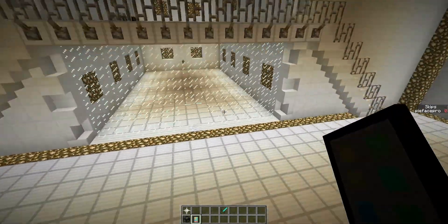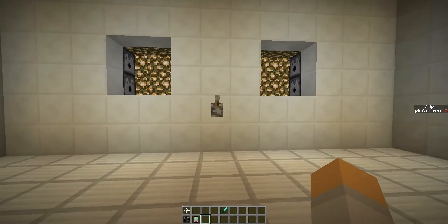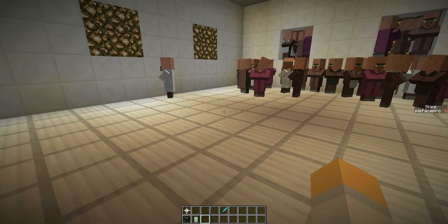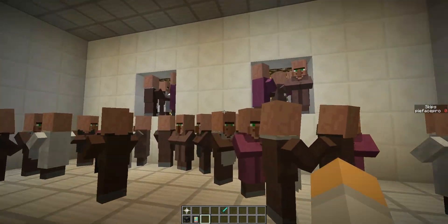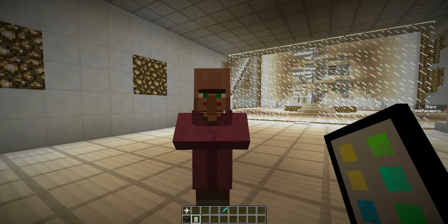Next thing it does is it hacks people. I'm going to go in and spawn some villagers — just like that. That should be enough. That's 40 villagers right there. So let's look at one of these guys. If you go up to them with the phone and shift right-click...